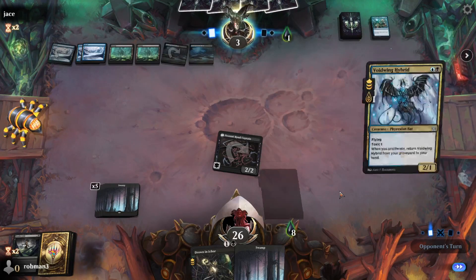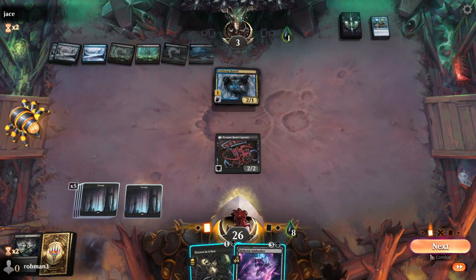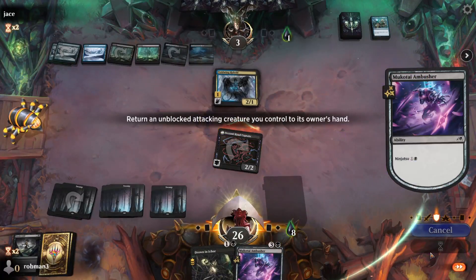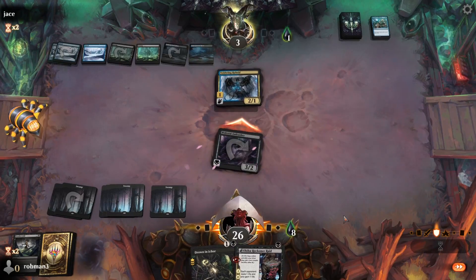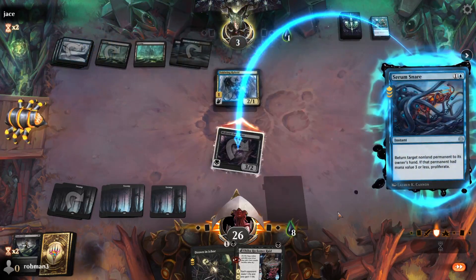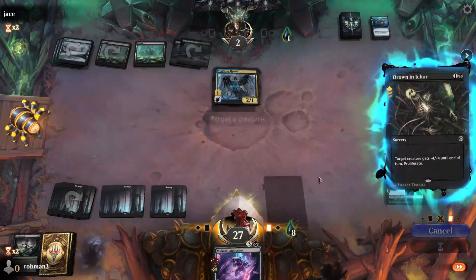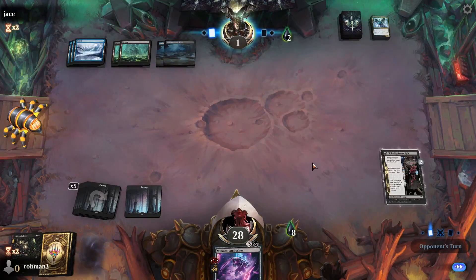Opponent at eight poison counters. If this Ambusher gets in unblocked, we just win. They might have proliferate or a removal spell. It goes unblocked — you can't counter Ninjutsu. We play a removal spell to destroy their flyer so they can't get us in the air. Opponent down to one. Let's go!